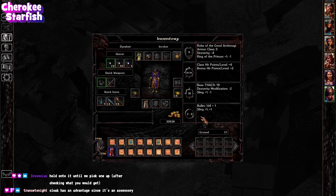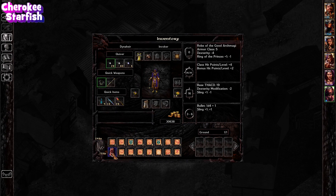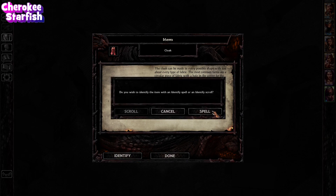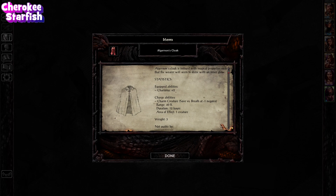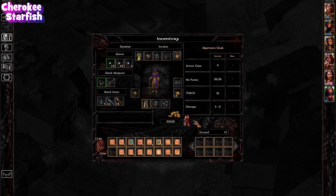Another magical cloak - Algernon's Cloak. The cloak slot has an advantage because not a lot of other stuff uses it. Algernon's cloak is imbued with magical properties such that the wearer seems to shine with an inner glow. When equipped, it gives you plus two charisma. You can also spend a charge to charm a creature for twelve hours. But what we care about is the plus two charisma.